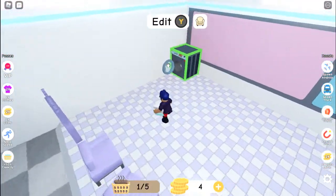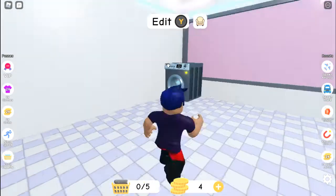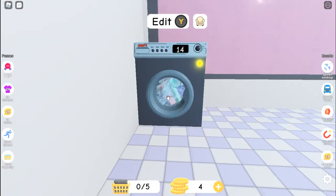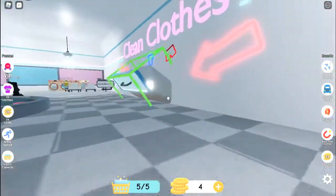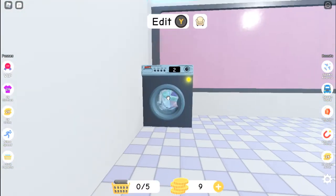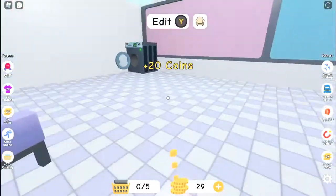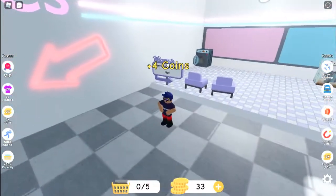I'm about to put one piece of clothing into the new laundry machine — 25 seconds cycle time, sorry if it's a little loud. Look at that, we have some clean laundry in there! Let's also run the other machine while that one is still cleaning. My basket can only hold so much — that was 20 coins for five pieces of clothing, so four coins per piece.